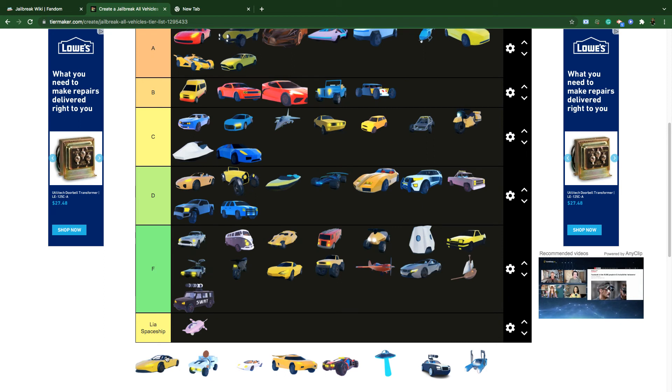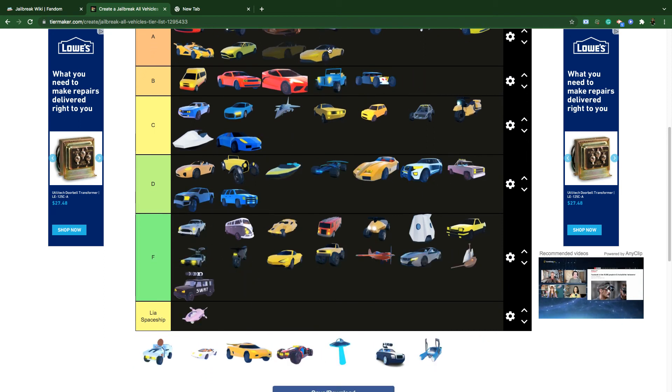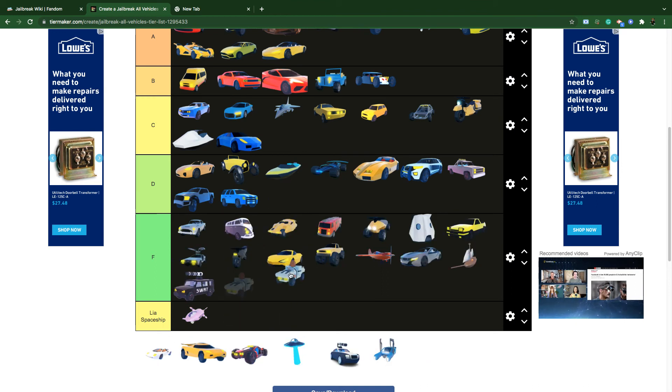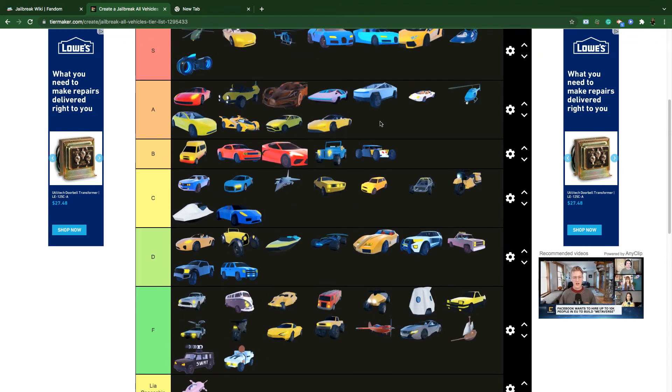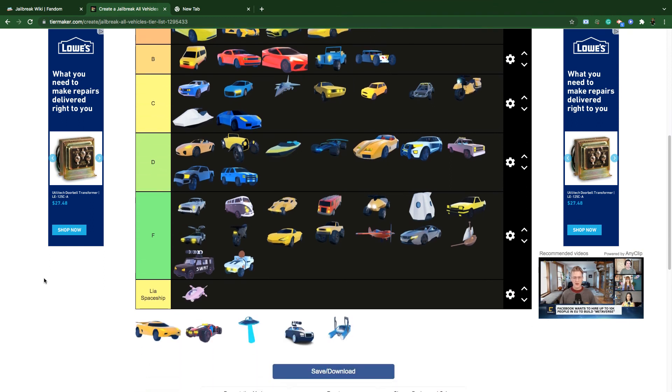The Air Tail is one of the best vehicles in 2021 — please buy it, it's really useful for its price. The Sentinel is F tier — 250,000 cash, not very fast, do not buy it.